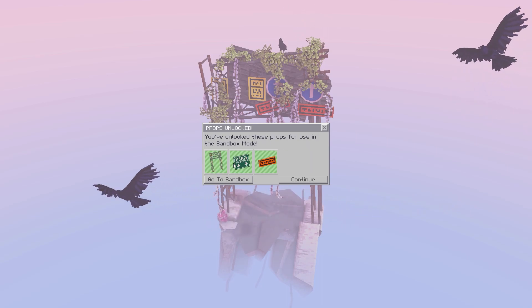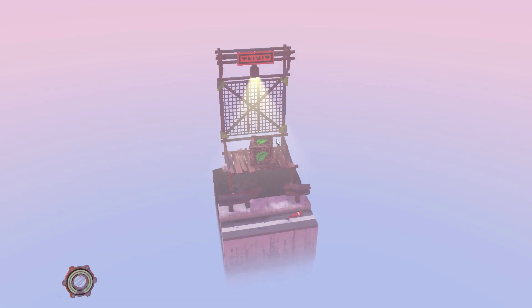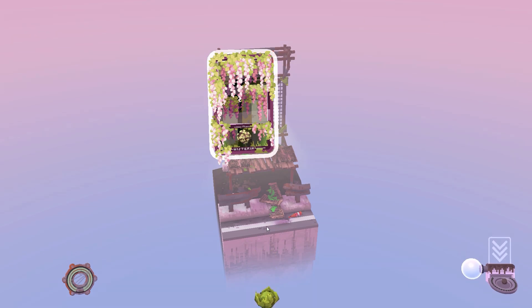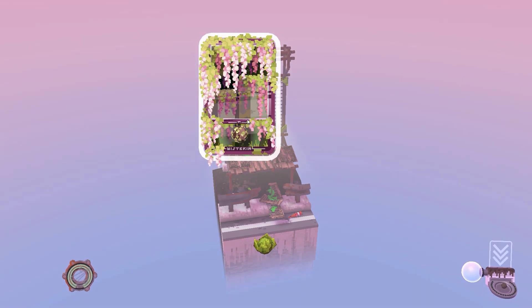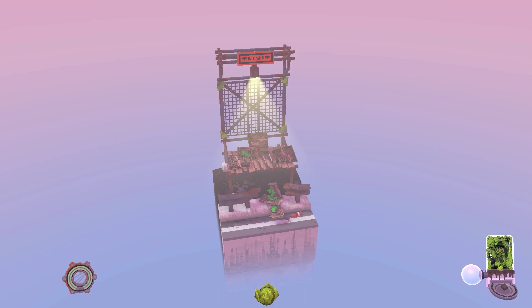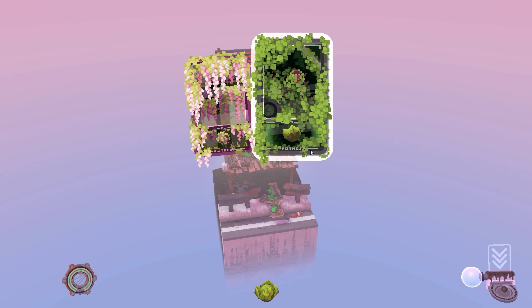You've unlocked these props for reuse in the sandbox mode. Cool, now we'll continue along here. That's really interesting - just trying to learn. So now we've got two different things - I see, there's two different... Wisteria and... I don't know what this is.